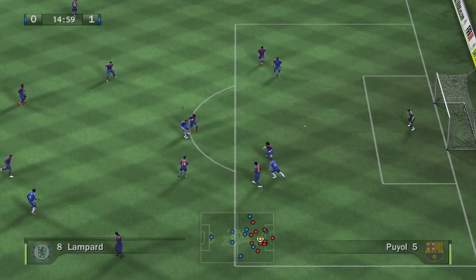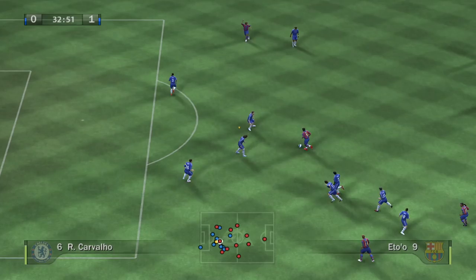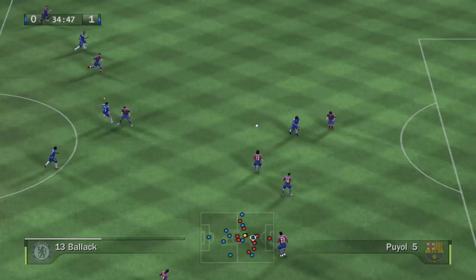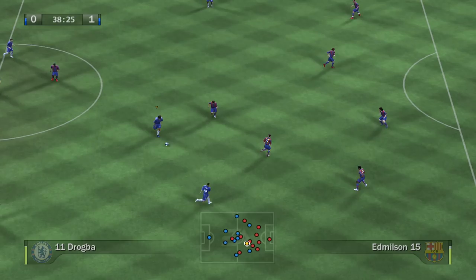Thierry Henry is going to score that - and we're a goal down. I don't know what the controls are and I'm really struggling. Look at the crowd - it looks so bad, but Thierry Henry looks all right and we've conceded already. I think I've figured out some of the controls as I'm able to do some stepovers, but they look pretty bad. Here is Frank Lampard opening up some space - Puyol is too strong. I don't know how to sprint and that's a big problem. Okay, I figured out how to sprint - now the game changes. I still don't know how to shoot though.